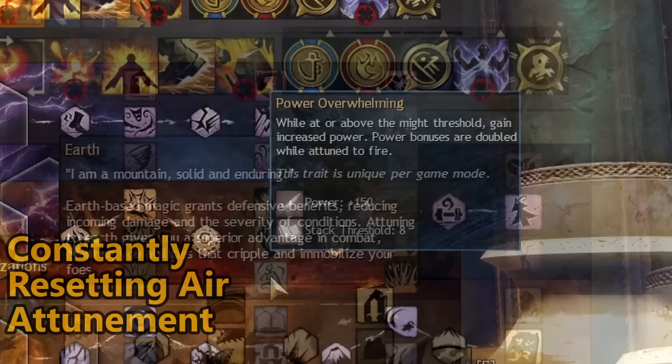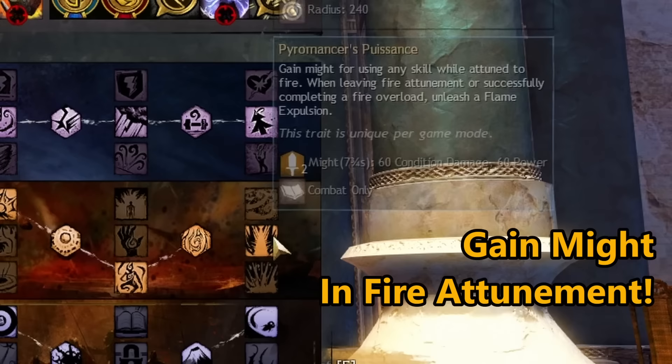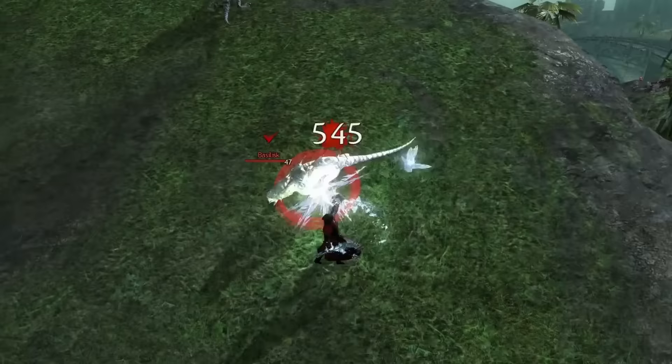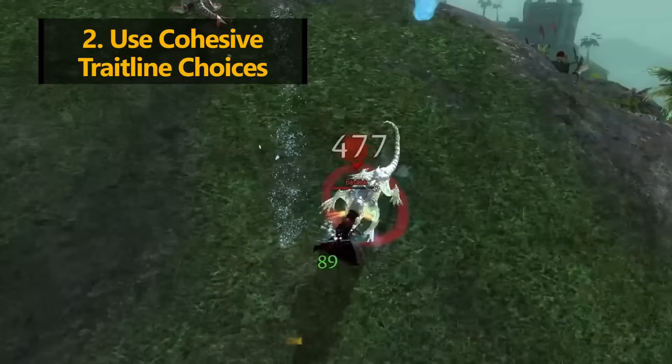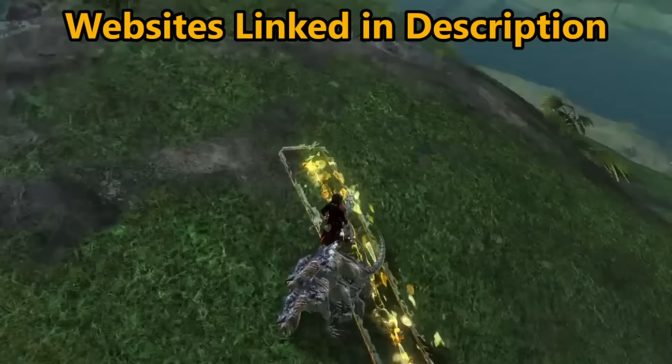Or you can pick the fire line and use the "Power Overwhelming" trait, which gives you extra power when you're at or above a certain might boon threshold. Pair it with "Pyromancer's Puissance," which gives you might stacks when using any baseline skills in fire attunement. Make sure your trait lines are cohesive and not pulling in too many different directions. Research up-to-date builds on Metabattle for general use, Snow Crows for top-end DPS builds, or Guild Wars 2 Wiki for PvP and WvW builds — links are in the description.